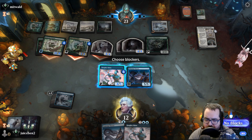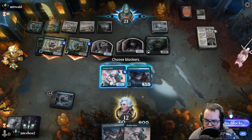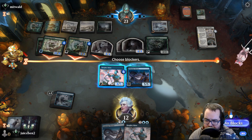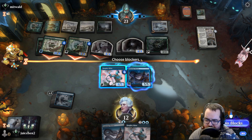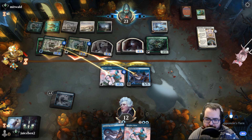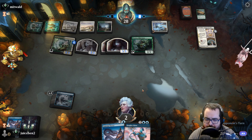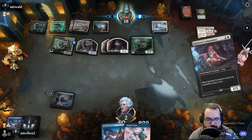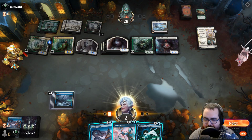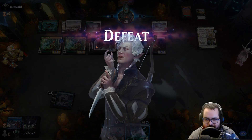But then if we double block it we just have no blockers. If we single block it we live a few more turns. We could kill a spirit and keep our Terror — block here, 11/6 goes through, that would take us to 1. I think we need to double block here. Nasty deck. Yeah, I don't think we come back from this — we absolutely don't. GG's. Green-White Enchantments is just so brutal.